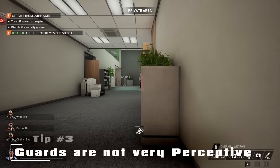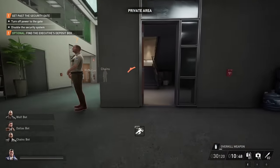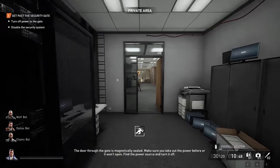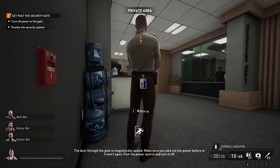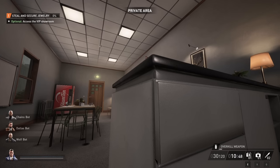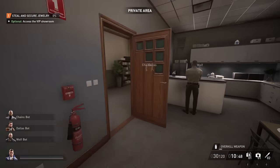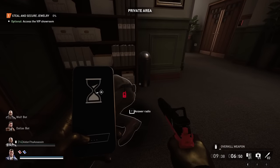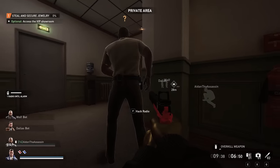Tip number three. Believe it or not, it's actually better to get really close to guards — sometimes. What I mean by this is guards actually are much less aware of their surroundings in Payday 3. In fact, you can actually run right beside them and be perfectly fine as long as you are not in line of sight. But if the guard seems to be crossing paths with you, do not be afraid to pass right beside him.